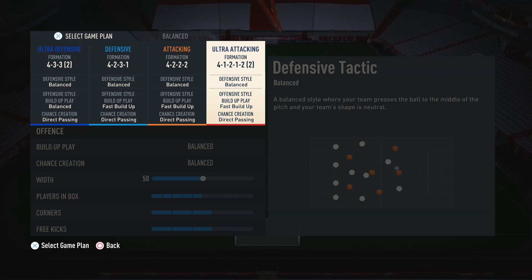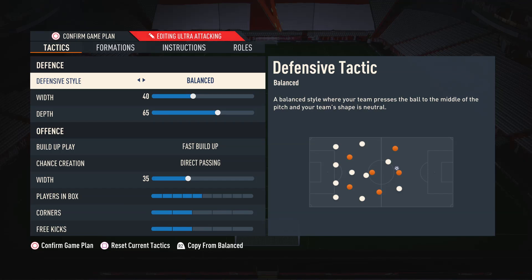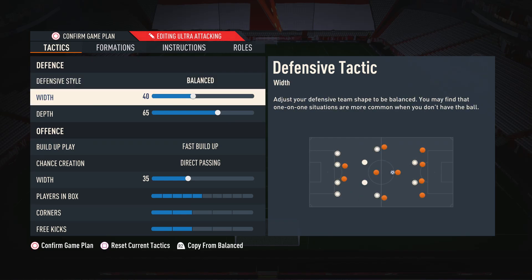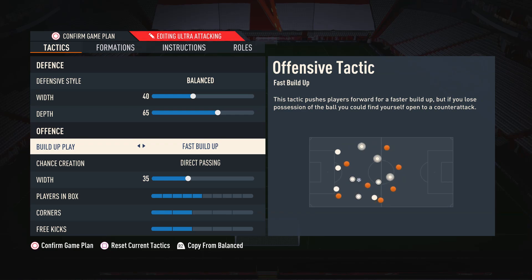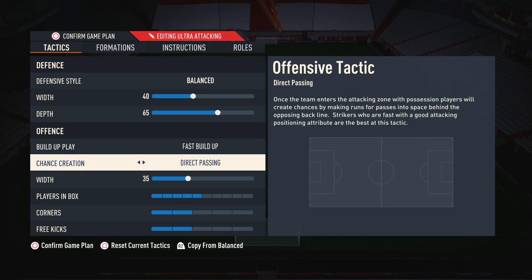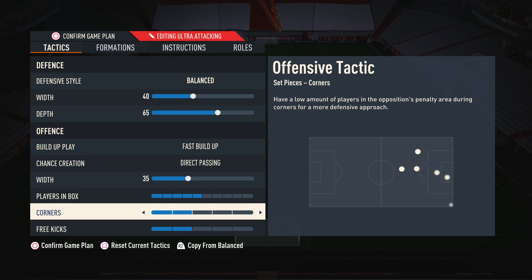When I'm pushing for a goal and time is running out, I'll often use the 4-1-2-1-2 because it's a very aggressive formation. We use balanced defensive style because I still don't really like using pressure tactics. Width is on 40 because it's a narrow game and people like to play through the middle. Depth is on 65 — any higher and I'm just throwing the game away because one through ball and you're done. Build-up play is fast build-up because when we win the ball back we want to be very quick. Direct passing for chance creation, width on 35, players in box on 5, and corners and free kicks on 2.